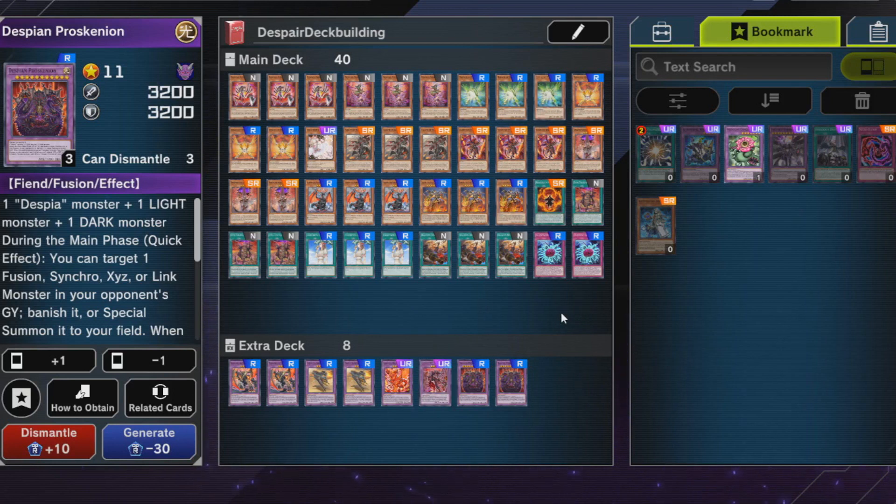This is the deck profile. The deck is fairly alright — it's not amazingly competitive but you can do a lot with it, especially if new Despia support comes out. You can also mix it with different archetypes and build something more competitive from this skeleton. If you like the playstyle, start adding more expensive cards and this is the build to go for. Hope you enjoyed it — leave a like, comment, subscribe, and most importantly have a good day.